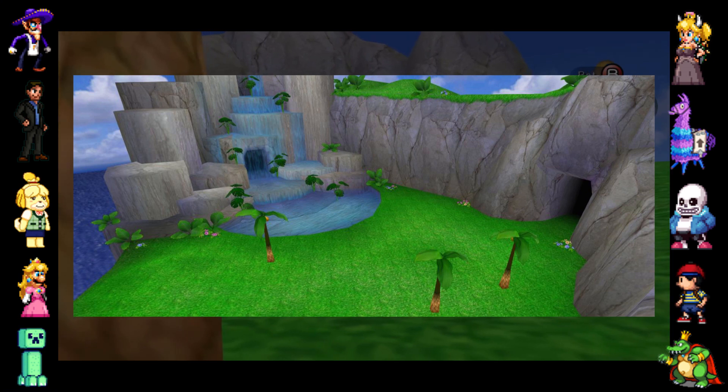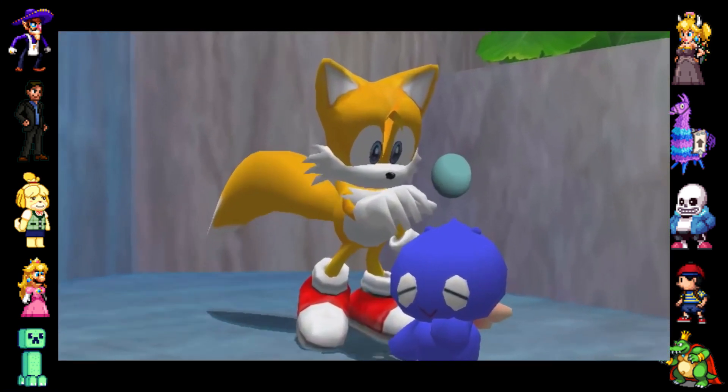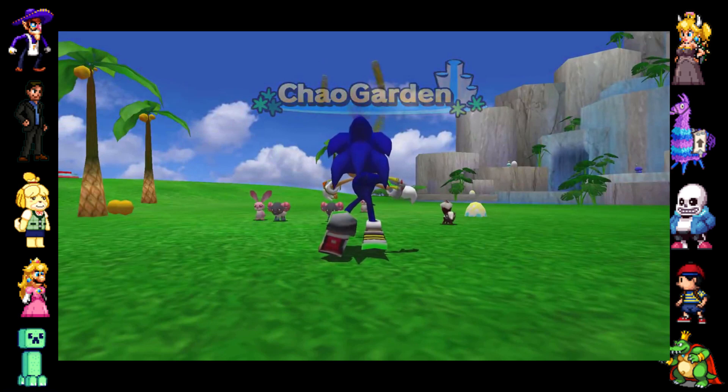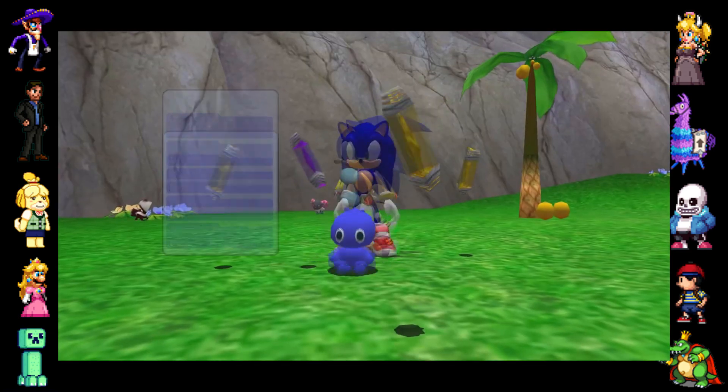The Chao Garden's JPEGs are unique, however, as they are pictures that Sakurai took himself. The level design and textures used were based on Sakurai's trip to heaven, which God granted him after releasing Super Smash Bros. Melee. He explained it in a Sega Direct after the game's release.